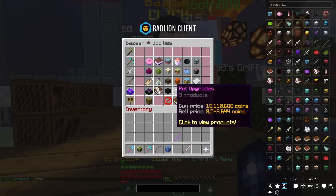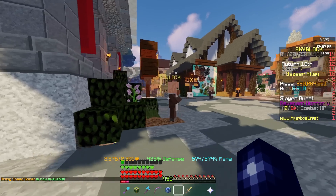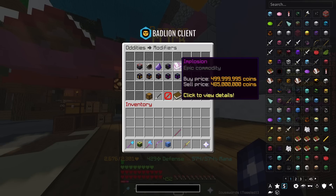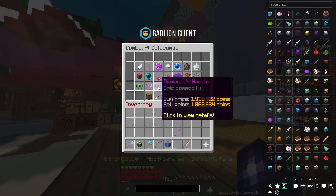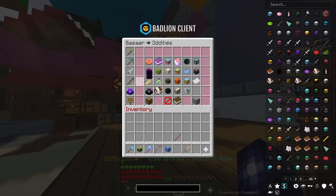The direct impact of that is the exact ridiculous prices on the bazaar — I've seen Recombobulators at almost 11 million, and the same goes for a massive proportion of items on the bazaar. Recombobulators have increased in price around about 40% in the past six months. Implosion has probably increased around about 400%, and the same goes for Wither Shield and Shadow Warp. Perfect Jasper gemstones are almost 40 million coins — they've easily increased by 100% in the last six months. Diamante sandals are almost 2 million coins, up around 80% over six months. Up potato books are up around 300–350%. There are literally too many items to cover — it's just mental.